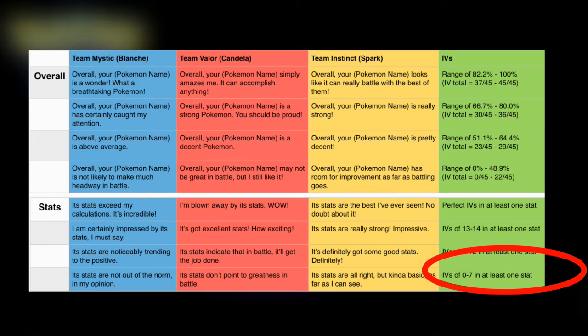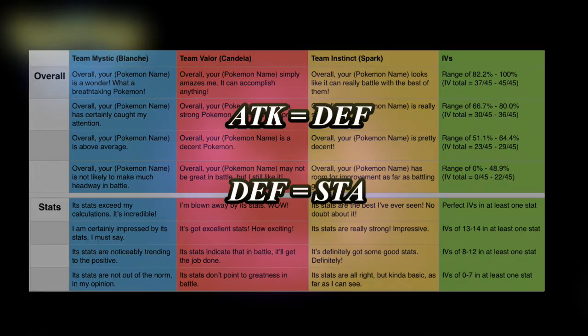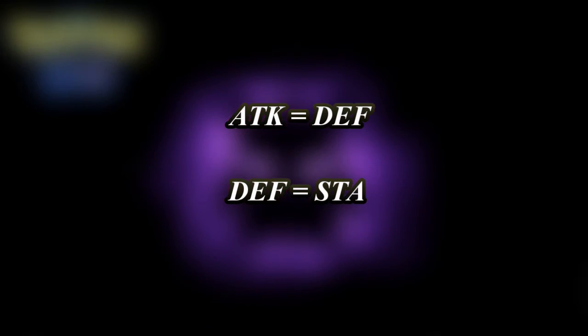Sometimes the team leader will say the attack is the same as its defense, or that its defense is the same as stamina, or the other way around. When it says this, it actually helps out so much to find the exact IV of your Pokemon, because you can use a tool I'm going to introduce soon, and through the process of elimination you'll be able to determine the exact IV of your Pokemon.